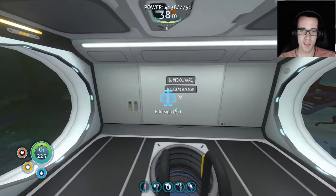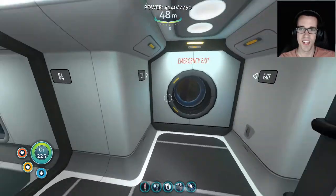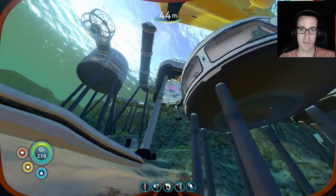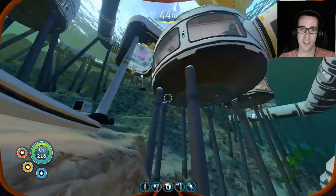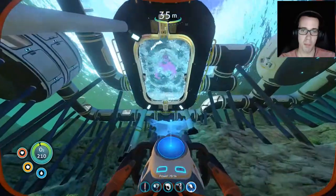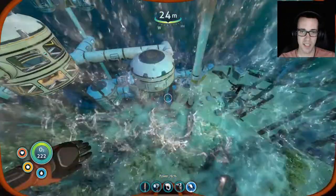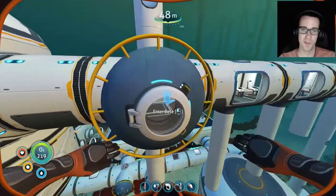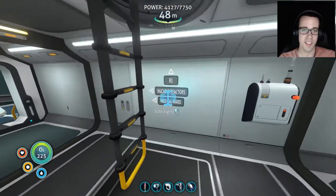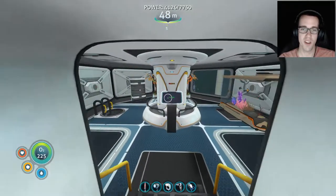If we head down to B4 — where we have our medical ward and nuclear reactors — let's check that out. There's an emergency access hatch I use a ton for going between the upper level and down here instead of going all the way around. You grab it, zoom up, fly up here and you're back in the base. Then you can dive back in, swim down, and you're right back where we just were. But let's head to our nuclear reactors and medical ward — which, I realize, are kind of ironically placed near each other. You can't get to the medical ward without going through the nuclear reactors, which probably guarantees work for the doctors.